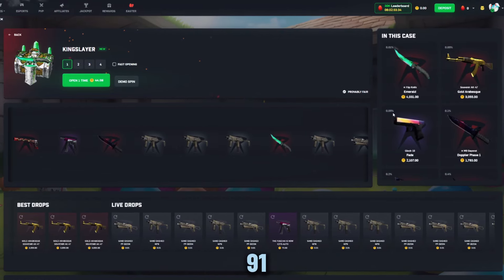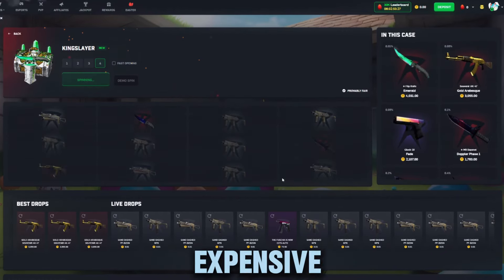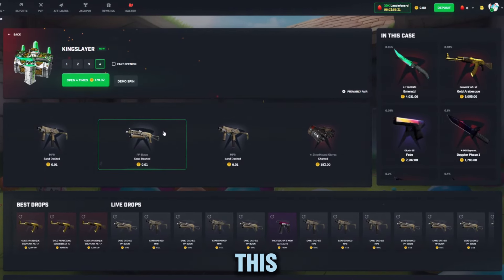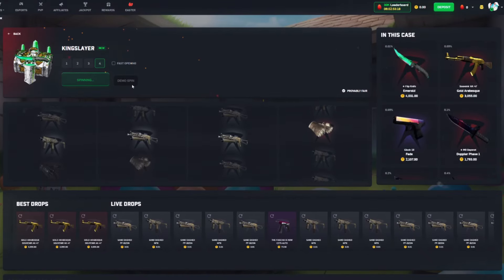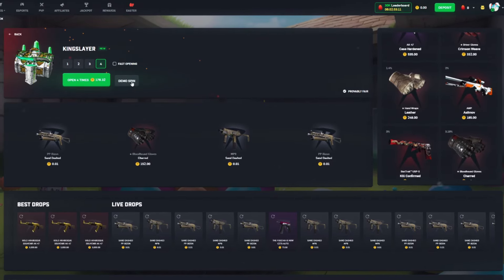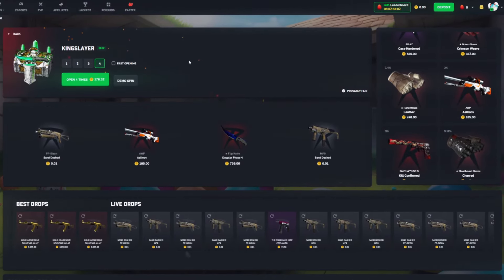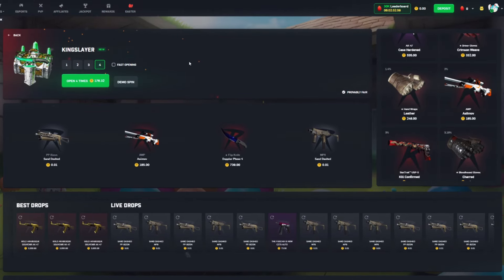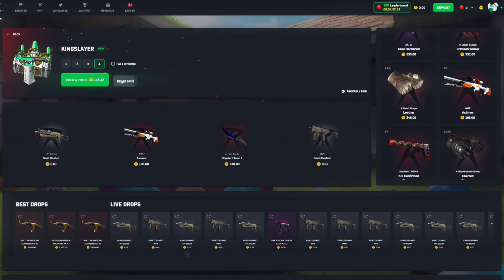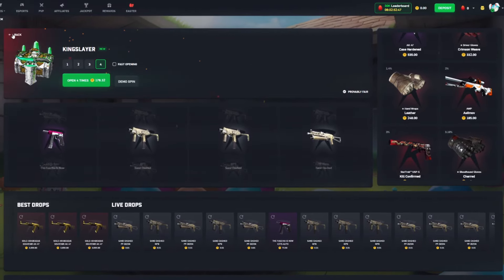Next up we have the King Slayer case, which has a 91x max win with the Flip Emerald. It's only 44 coins — 12 coins more expensive than the last case. This one is an 80/20, so you have a five percent less chance to win compared to the Synth case, but it has definitely better items. This case is far riskier — definitely a solo or 1v1v1 play. I'm more partial to this one than any of the other cases in today's video.